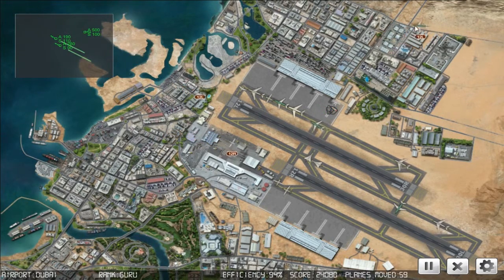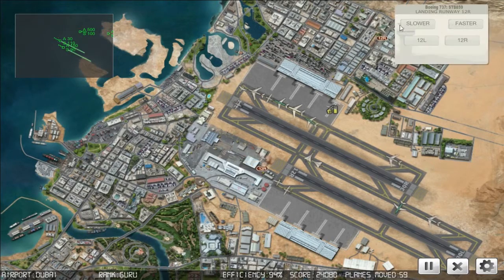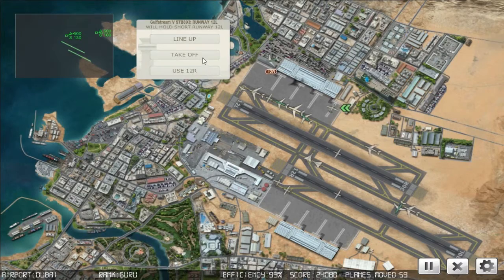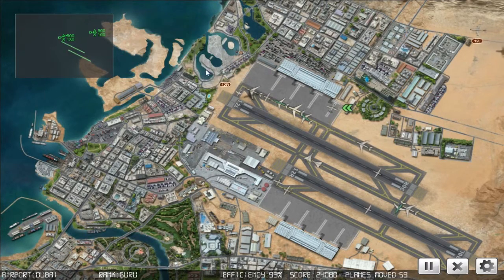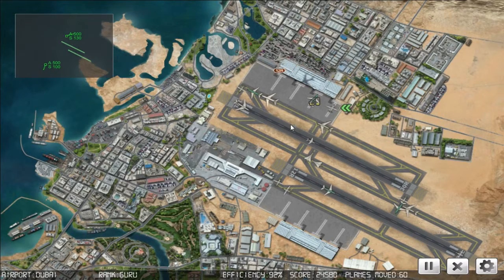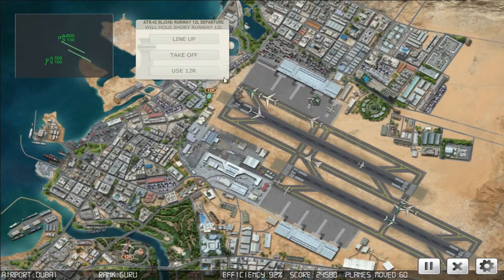Big Jet 340, speed up. Starburst 859 will land runway one two right. Big Jet 340, expedite off. Starburst 893, cleared immediate takeoff runway one two right. Starburst 848 will land runway. I've got to move some traffic here - stuff in the way now. On the pushback. Slam 248, cleared for takeoff runway one two left. Slam Jet 760, cleared for takeoff runway one two left.